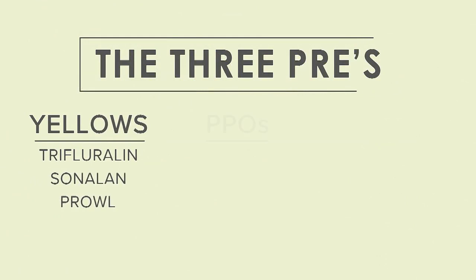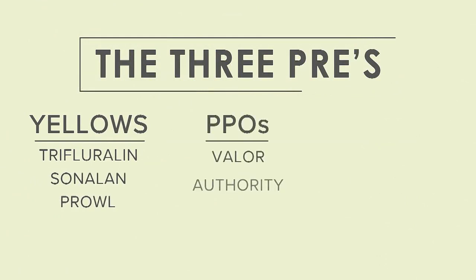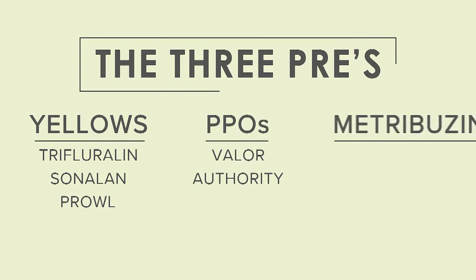In soybeans, we like our three pre-strategies with one of the yellows — Authority or Valor — and Metribuzin. That's been effective.